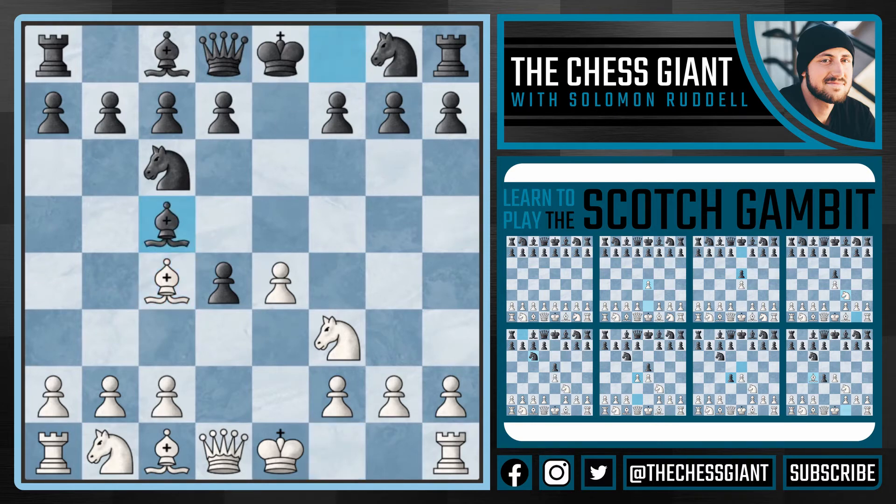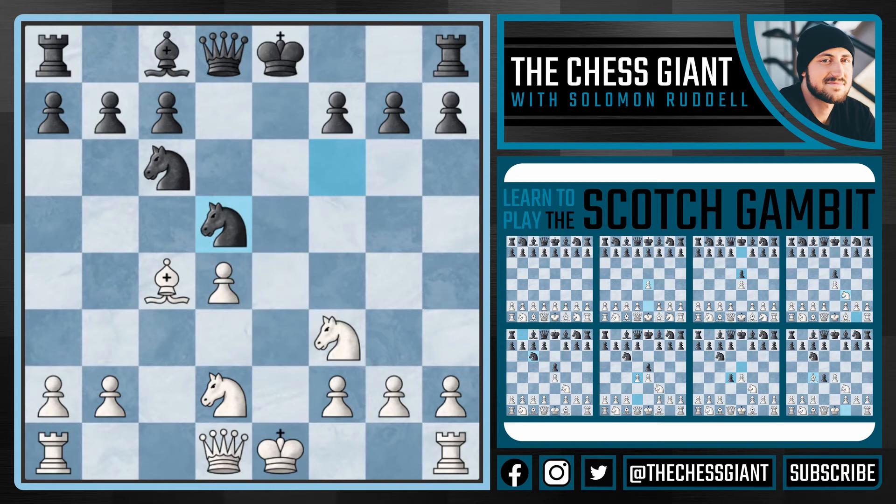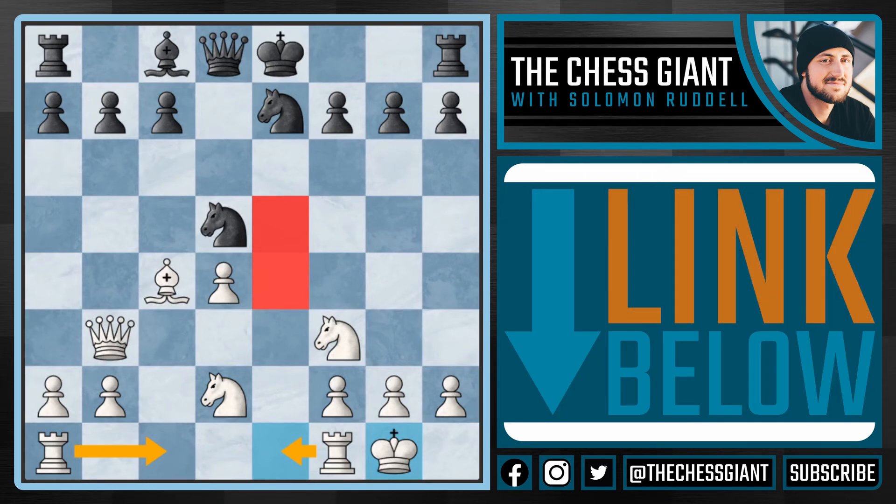With bishop c5, a lot of times this converts into the Giuoco Piano. We play c3 again, and the best move for black here is knight f6. After c takes d4, we are now into the Giuoco Piano. The main line is bishop b4 check, defending with bishop d2, trading off the bishops. White has a very strong center, so the best move by far is d5. Take the pawn on d5, and after knight takes d5, play queen b3, putting some pressure on this knight on d5. After knight c-e7, white can castle. Future moves include rook e1, rook c1 — the e4 and e5 squares are open for the knights. This is a very comfortable position for white. I actually made a video on the Giuoco Piano, so if you want to look at this position in more depth, check that one out — I'll leave the link in the description below.